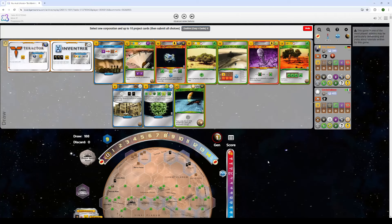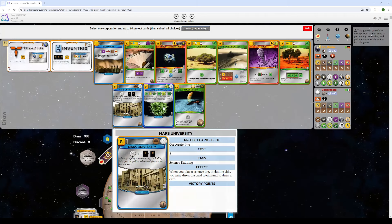Welcome back everyone, going to do another subscriber review that was submitted to me, trying out a new layout with the panels directly to the sides. This was sent to me by my friend Dermeister, he's a strong player, 2100+ rated on the Steam app, and we're going to take a look at this game he submitted. Starting off, a great hand: Mars University and Viral Enhancers are excellent.